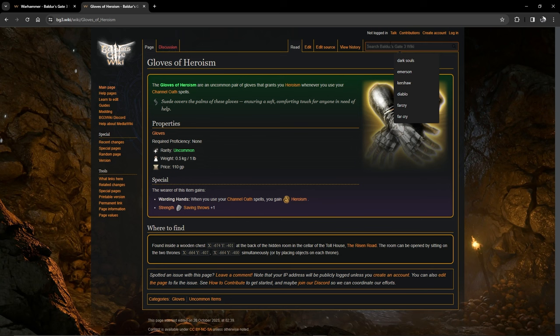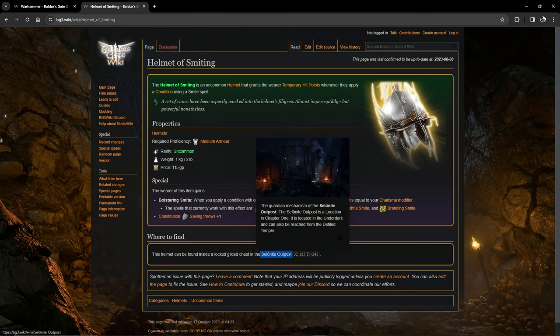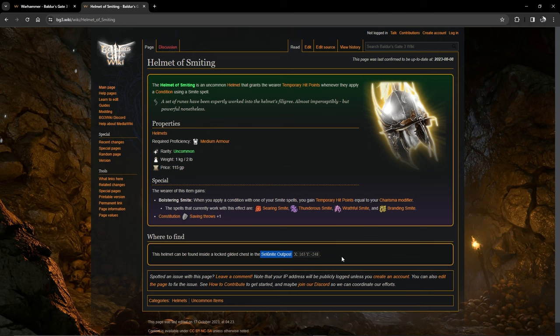Moving on to another paladin-specific piece: the Helmet of Smiting. When you apply a condition with one of your smite spells, you gain temporary hit points equal to your Charisma modifier. You also get a plus one bonus to Constitution saving throws, making concentration easier to maintain. This helmet is found in a chest at the Selunite outpost as soon as you enter the Underdark from under the goblin camp.